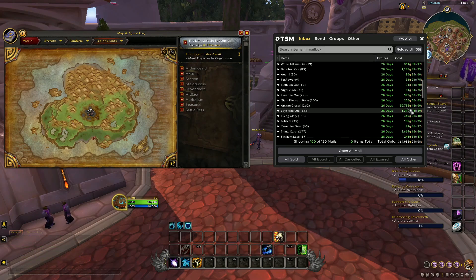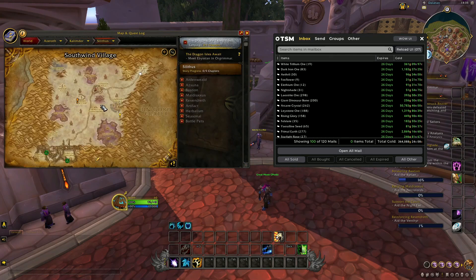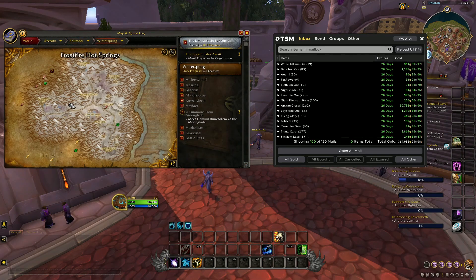The arcane crystal sells for around 200 to 250 gold apiece. These take a bit longer to farm, but it's easy gold — not fast gold. These crystals can be farmed in Silithus, where you fly around the edges and mine everything you see. Every thorium ore node has a 10% chance to drop an arcane crystal — sometimes you get none, sometimes up to 2. If you have competition in Silithus, you can go to Wintergrasp and fly around the edges of the map instead.